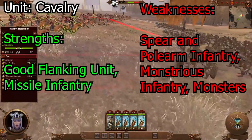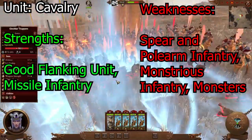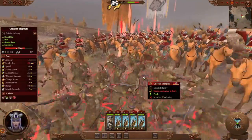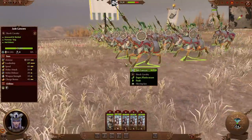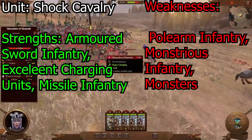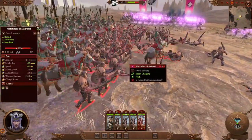Cavalry are pretty good against missile units. They're very fast and they can draw out for hit-and-run tactics. Use them in charges; never use them in prolonged combat because they don't really have much armor. So make sure you go up against missile units instead of using them against melee units. Shock cavalry are the armored versions of regular cavalry. They're pretty good against any type of infantry and missile infantry, except for spear and polearm infantry. So make sure you use hit-and-run tactics if you go up against spear and polearm infantry, and with monster units — good luck trying to escape from that.